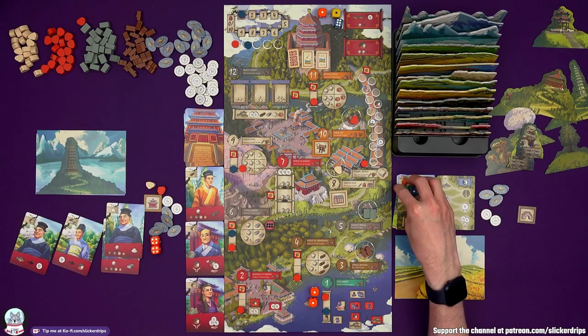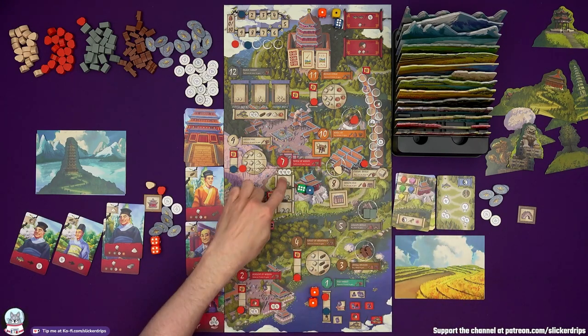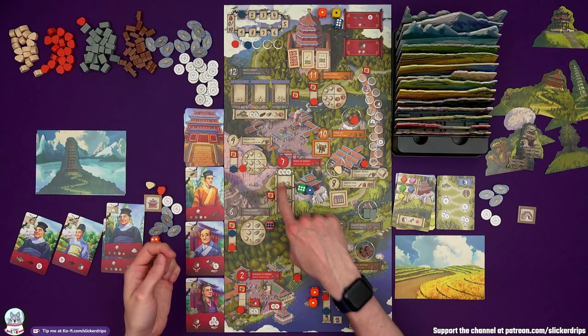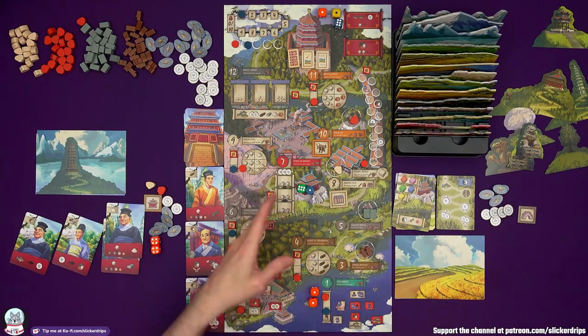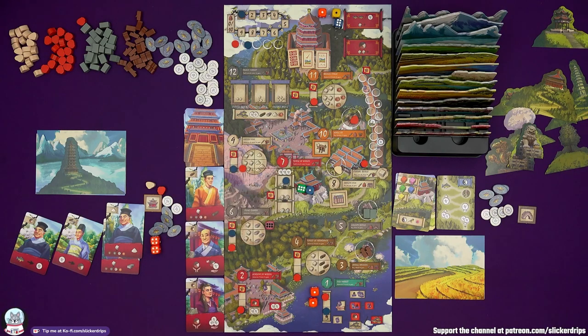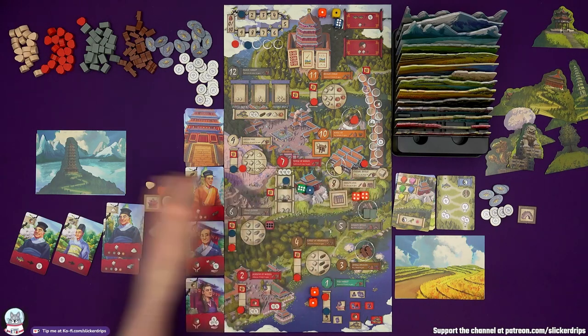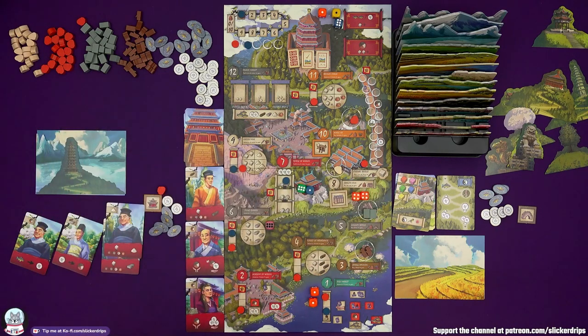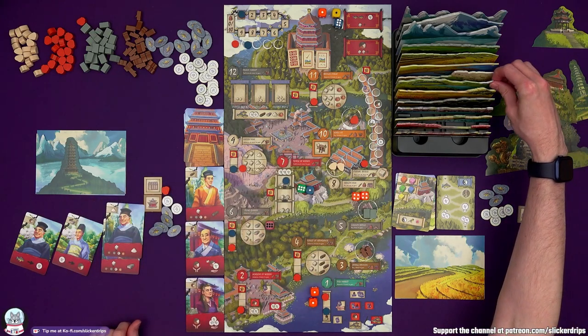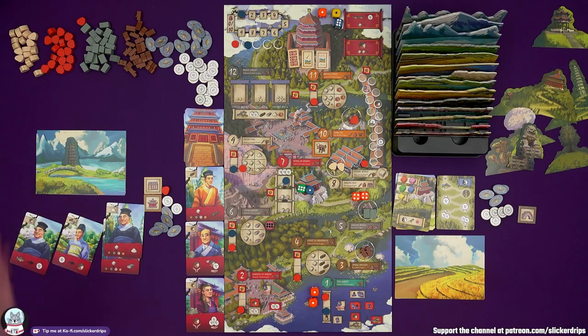The master is going to location seven, the Temple of Wisdom — you get three wisdom, and depending on which dice combination you come with, you put a marker on one of the spaces. The master just gets a marker regardless. Two markers gets you a layer; first to have two markers gets the feature. I'm going to location eight — it costs one cowling to get the Dragon Kiln. I pop another one on there, gain the monument, and painting layer number eight. That's it for the round.